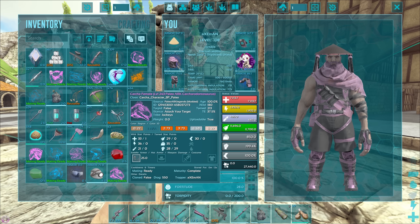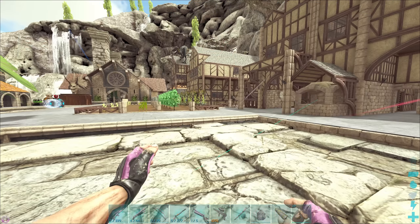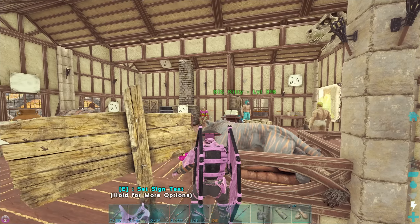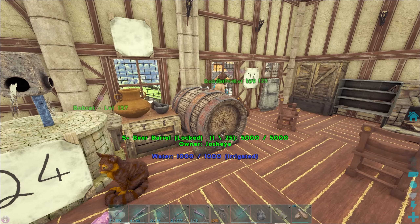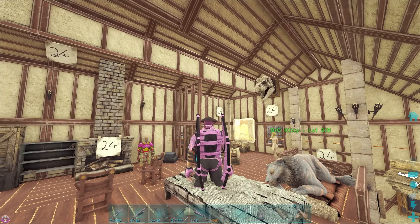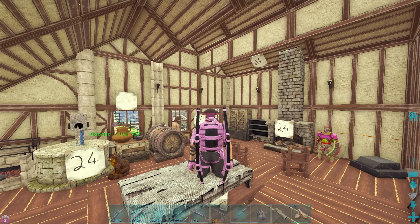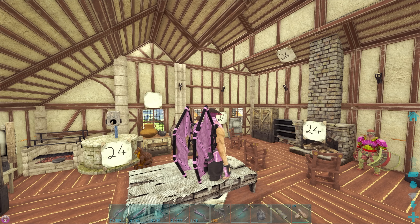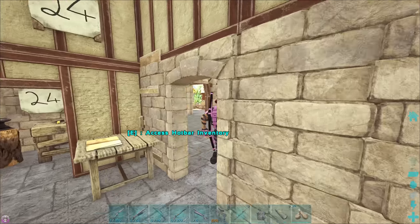That has thrown a massive spanner into my work, something we should have probably checked before. The stat differences are insane. I'm gonna guess the Paleo one was the smaller one, made to be tamed a little bit easier. He's already put 30 levels into his and he's got 200 melee - wow. Okay, maybe we are taming another one today. Everyone in the comments gave hints and tips - when we were doing the babies, feeding him the babies, that was the way to go. We just needed more weight to carry bigger stuff.